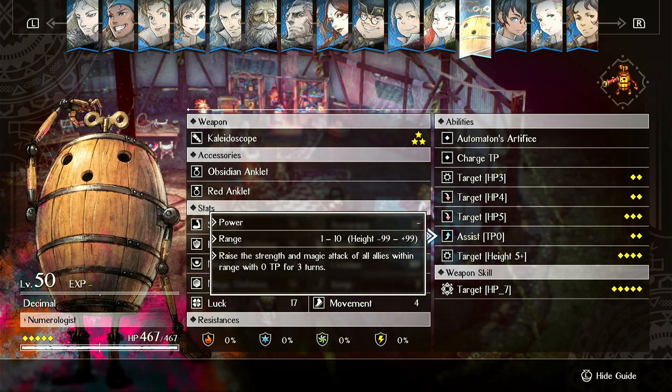Next we have Assist TP 0: raise the strength and magic attack of all allies within range with 0 TP for 3 turns. This ability is okay. If you have a bunch of units with no TP, you can give them a buff. But it's a little annoying because if you're running batteries, you'll have a lot of excess TP, so this isn't going to hit very many targets. Still, it's a damage buff that hits up to a 10-tile range, so even if it lands on 3 or 4 allies, it's pretty worth it.